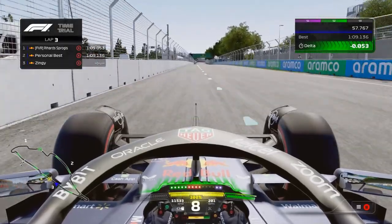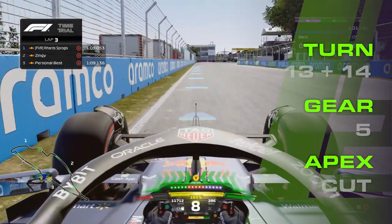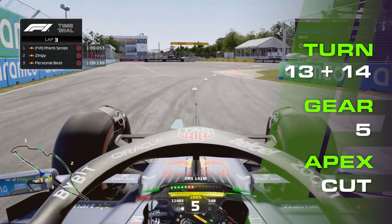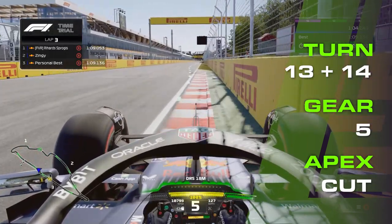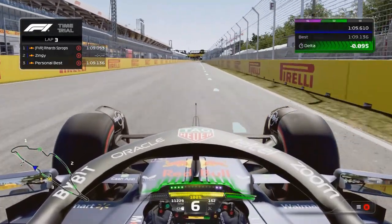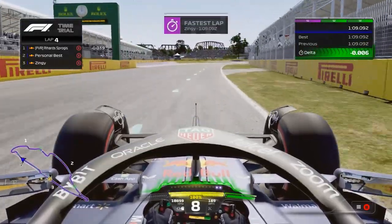Now you're just waiting, preparing yourself for the Wall of Champions. Here we go — braking the 80m board hard, then release off, let the car roll through, and you're going to be on the throttle over the sausage kerb. Cut as much as you can to gain all the track distance. We're going to tap the wall on the right-hand side just a little bit, but it's still tidy enough. DRS open for the final time, across the line.